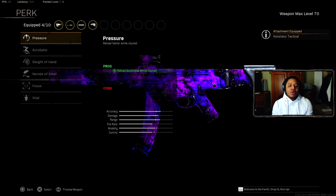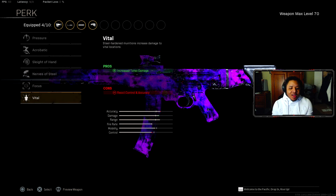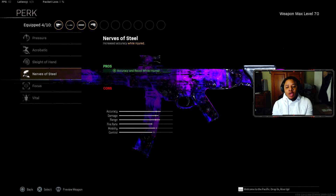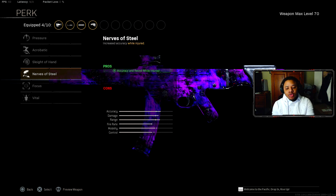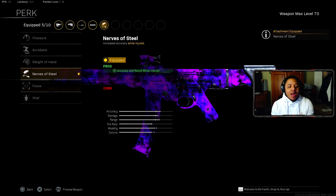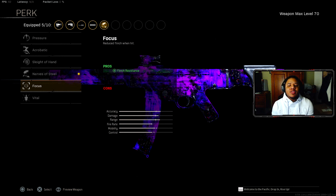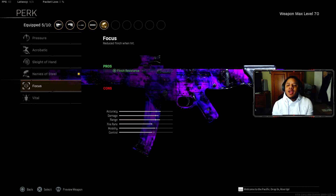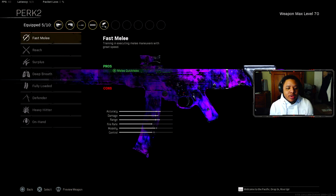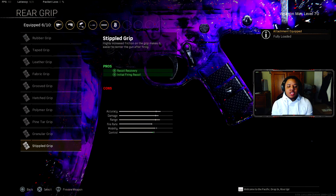For Perk 1, I'd recommend Nerves of Steel, which increases accuracy and recoil control while taking damage. I don't think Vital is really worth it, and Focus doesn't seem to make a noticeable difference versus Nerves of Steel. For Perk 2, still Fully Loaded. Rear grip is still the Stipple Grip.